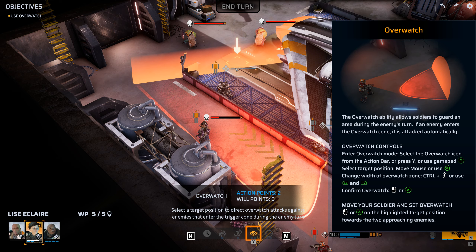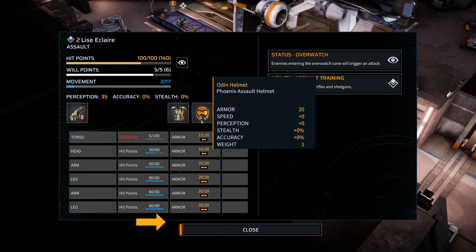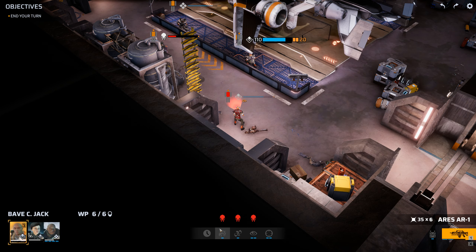I guess he wants to only do it from here. Providing overwatch for enemies as well as your own soldiers. Proficiency with assault rifles and shotguns. At least entering the overwatch cone will trigger an attack. Okay.